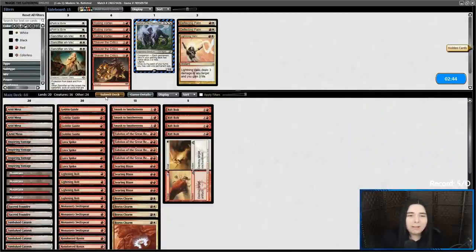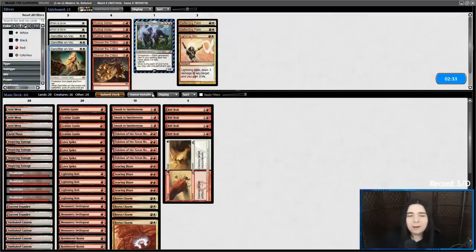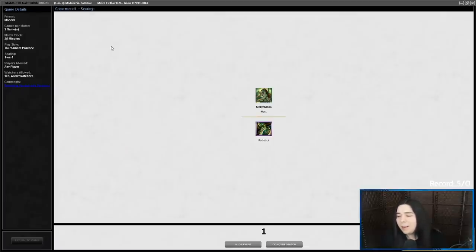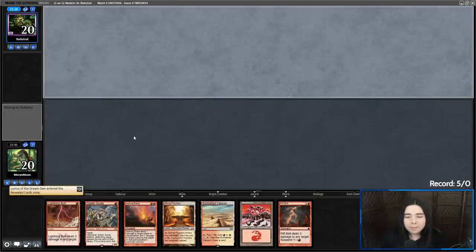We're going to submit it right back like this. Sanctifier en-Vec — Thopter Foundry is black, so this could exile that if they put it in the grave. However, I feel like they're more likely to throw Sword of the Meek in the grave, so I'm not going to bring it in. Roiling Vortex — I'd have to pay a red every turn and they're going to have a repeatable source on my turn or theirs. It's just not going to work out. We'll keep this — we've finally got a turn one creature.